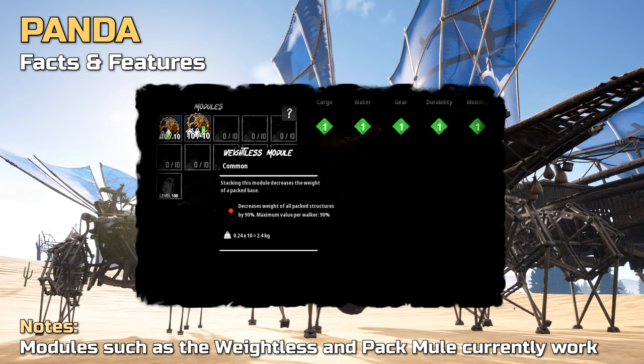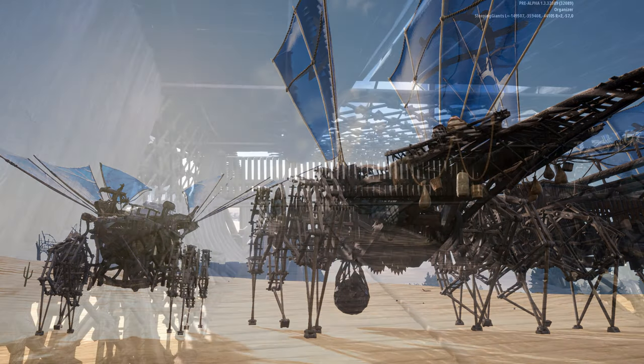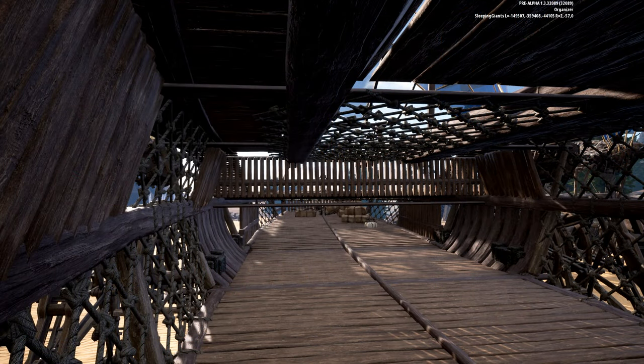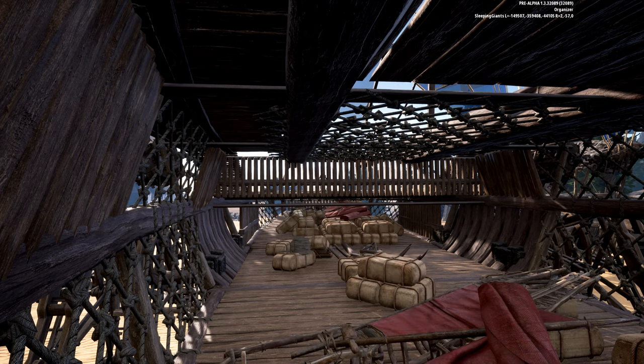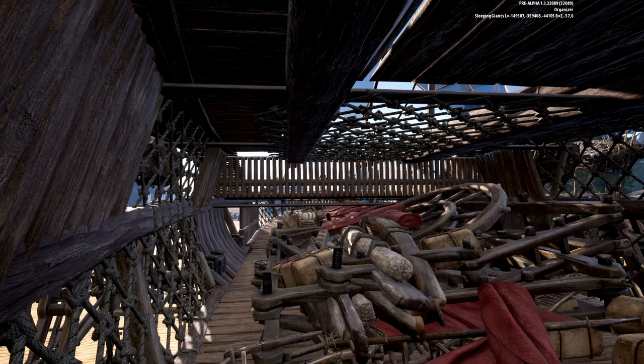A quick example: this Tusker weighs 52,000 kilograms including its own weight reductions. Packed up into the panda with max weightless modules, it adds only 5,000 to the panda's carry weight. As you pack up walkers, its cargo hold fills up visually. And no, a panda cannot pack up another panda.